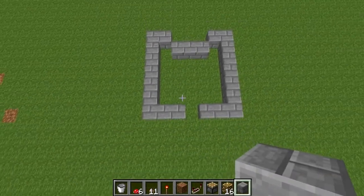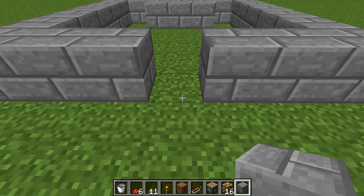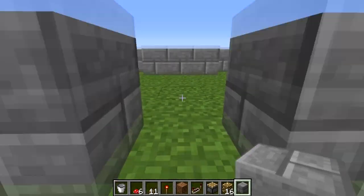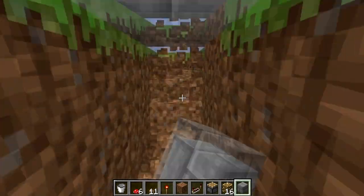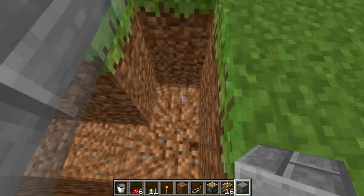Next thing we need to do is come down here. Right in front of this one-block gap, we're going to dig down two. Then we'll jump down here and dig a 2x8 trench — that's 8 blocks long. Then we'll go to the left one and dig a 2-deep trench there as well.